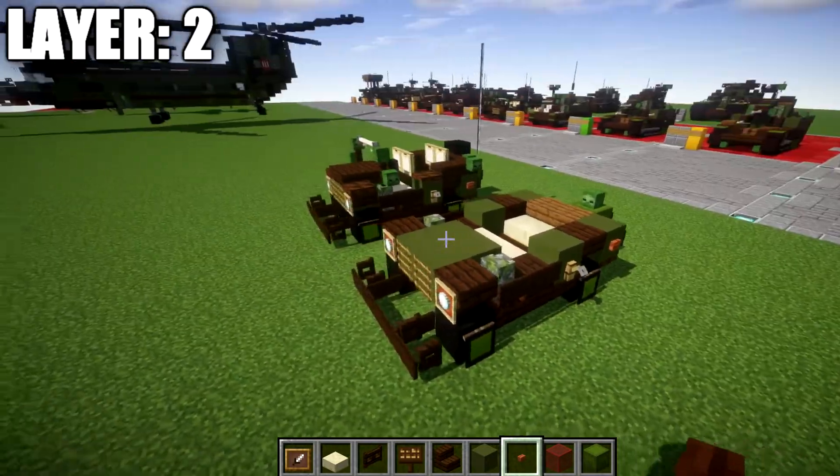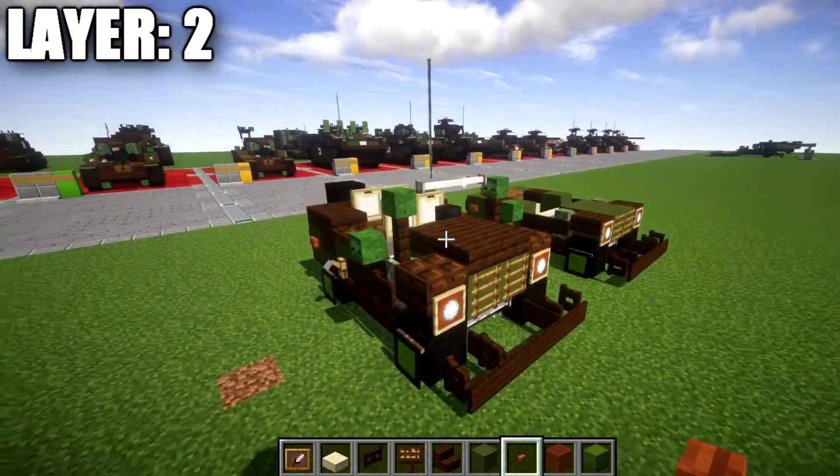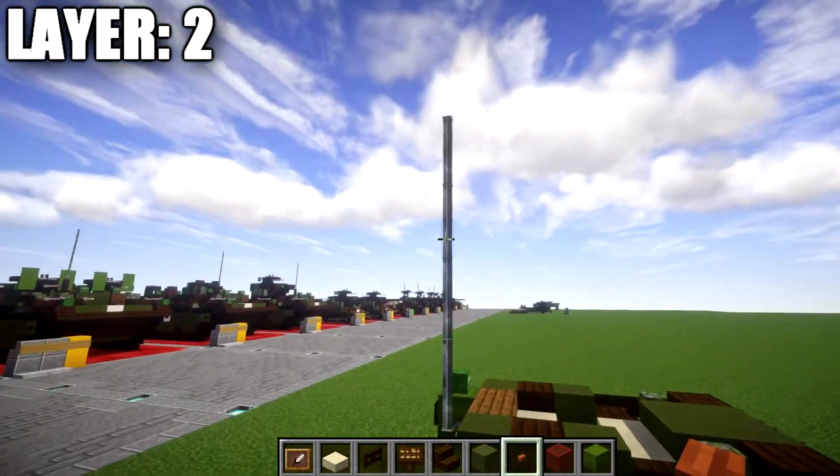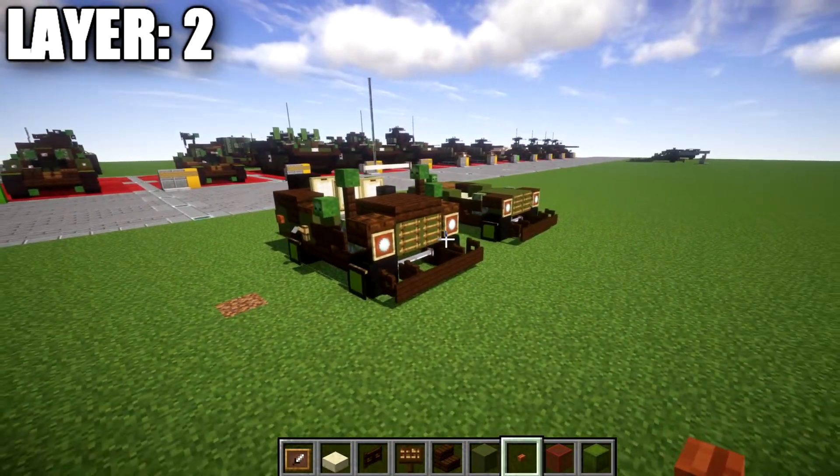Once all that's complete, that finishes layer two for the build. Next we'll move into our last final layers — layers three through seven — where we'll put on the radio antenna and all the top details.